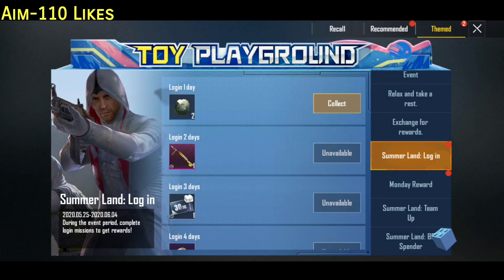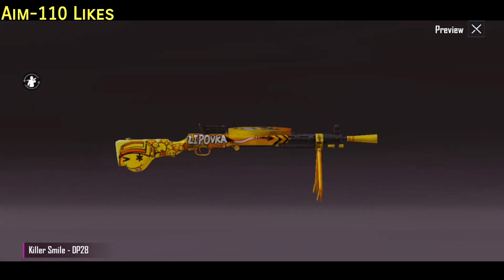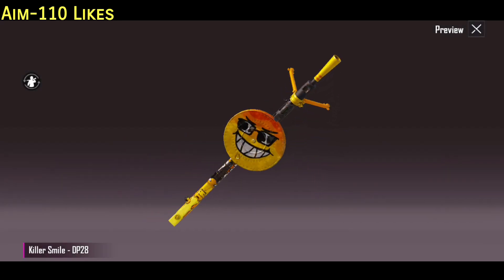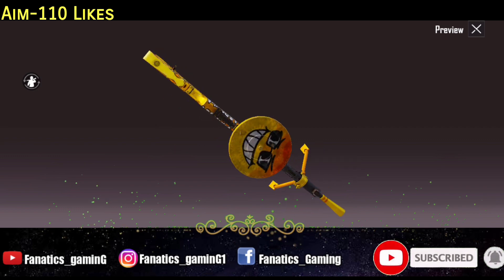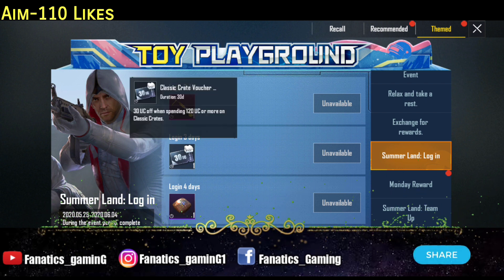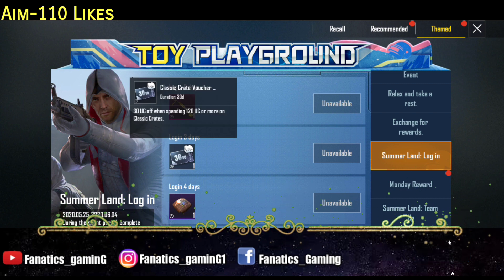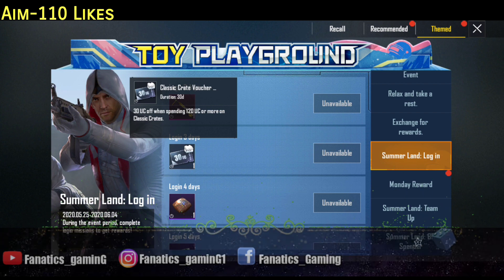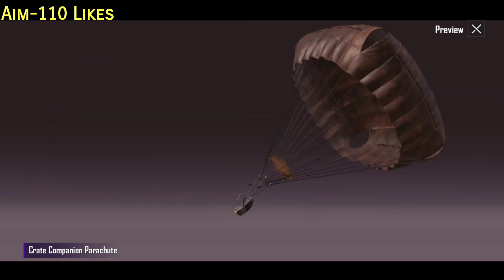The next event is the Summerland Login Event. Here you will get a lot of things, including a skin — though it is a temporary skin. After that you get a classic crate voucher, which would be 120 UC if purchased with UC, but as a voucher it is equivalent to 90 UC.